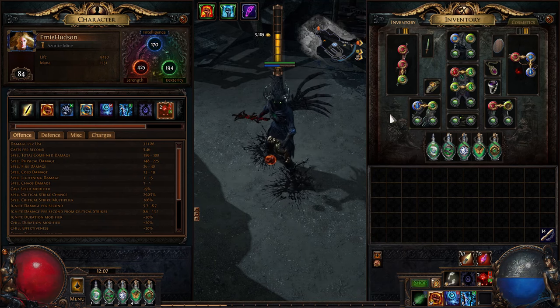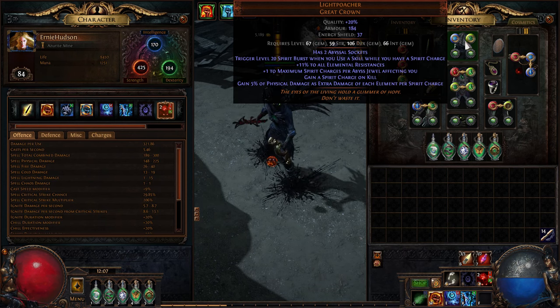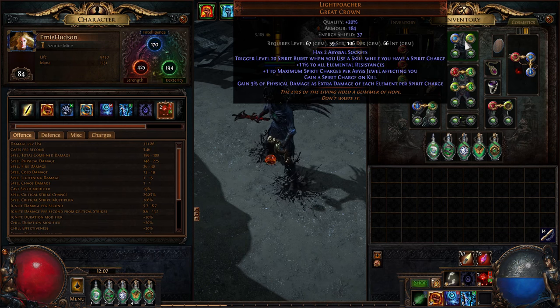Light Poacher was changed so it gains 5% of phys as extra damage of each element per spirit charge — so that's cold, lightning, and fire (if it's chaos, yell at me in the comments). This particular build has 20 abyss jewels, which gives us 100% of phys as extra fire, cold, and lightning. It's great.